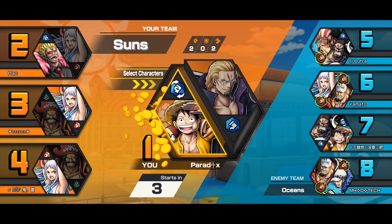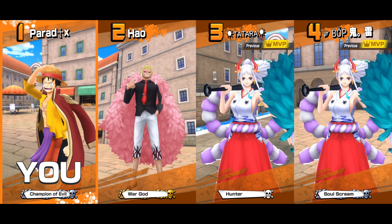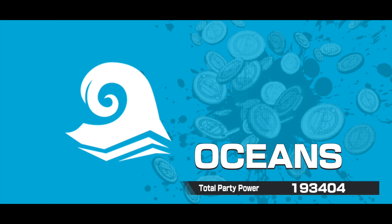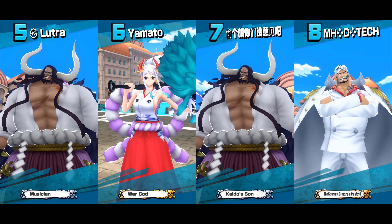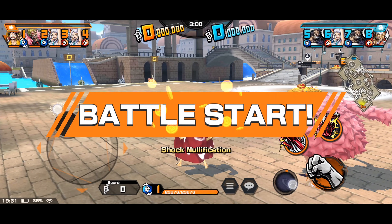Third match at Water Seven: 192k total party power going against 193k, so just 1k more for them. Both of their Kaidos are level 100 Boost 2.